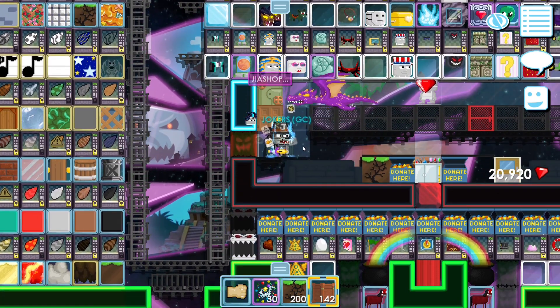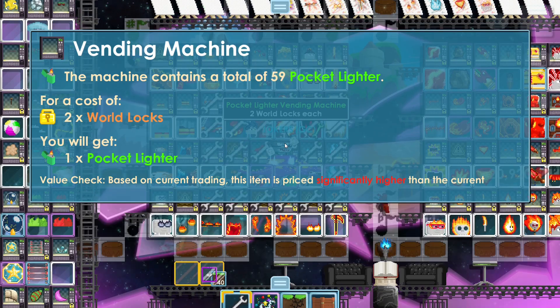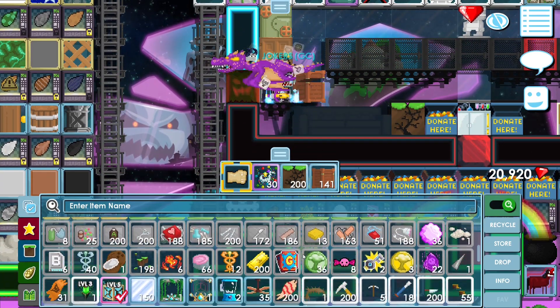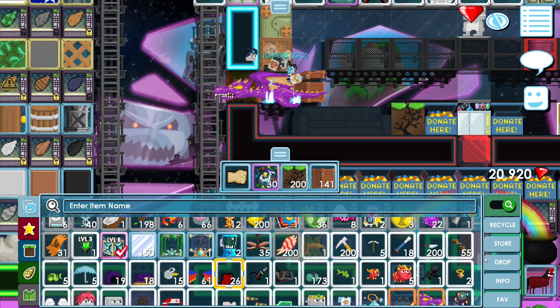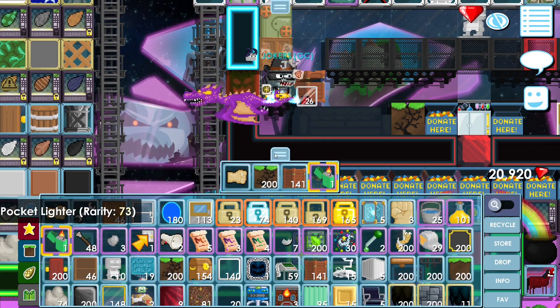First, you put highly compost to the chest right there. Then you need a pocket lighter — I'm wearing a fast pocket lighter here. After that, you drop your one part capes; I have 26 right now, which I'm going to drop in the highly compost box.